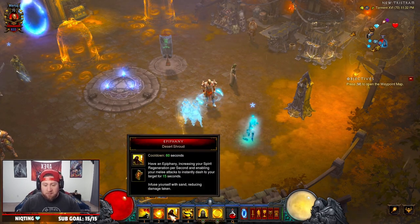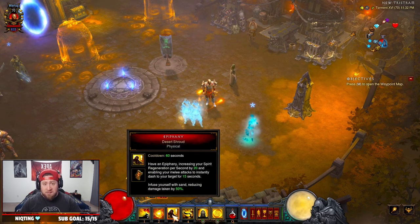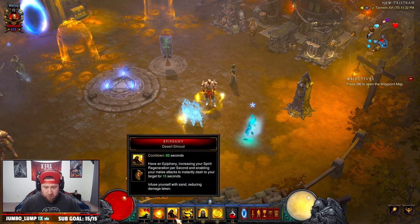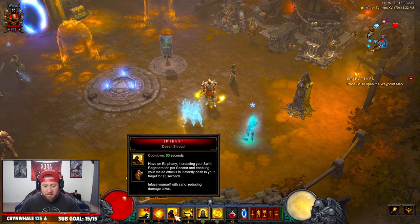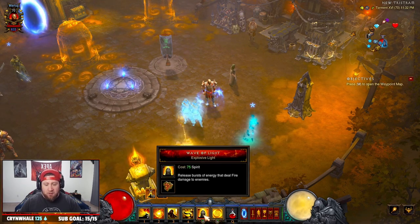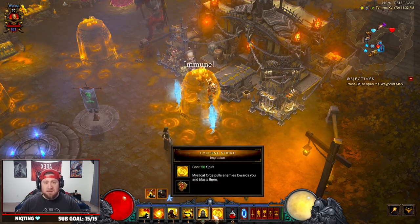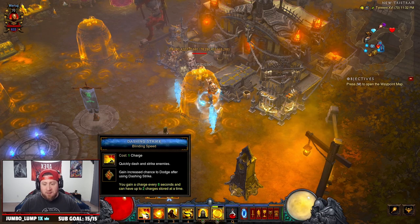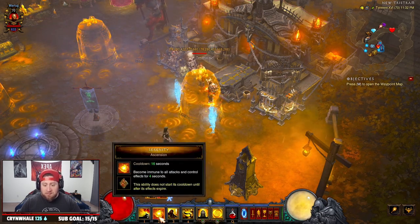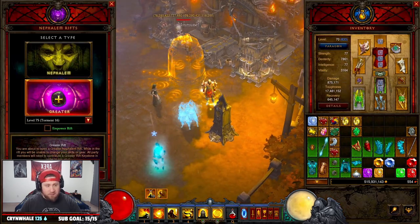How we play the build is pretty simple. You've got Serenity and Epiphany for defense and survivability. What we're going to be doing is casting Serenity and Epiphany non-stop every time they come up. You're going to cast Wave of Light at the target and then cast Cyclone Strike to ignite. Dashing Strike is going to help get you around the map. The build is very simple — you guys know LOD, so it's very similar.